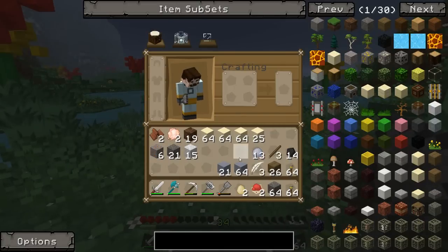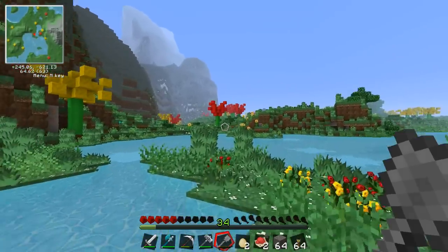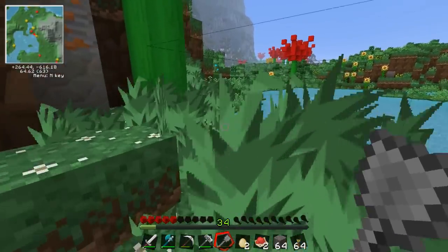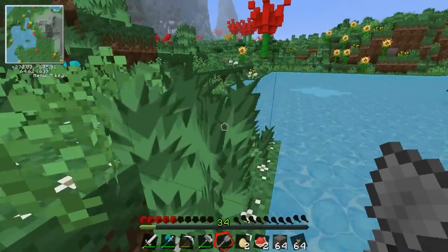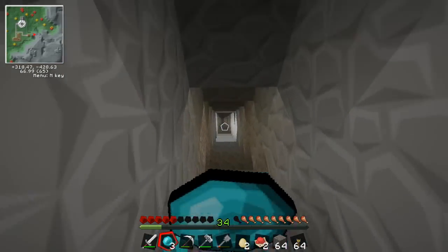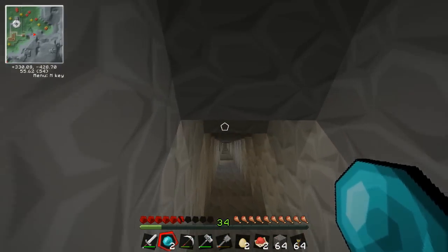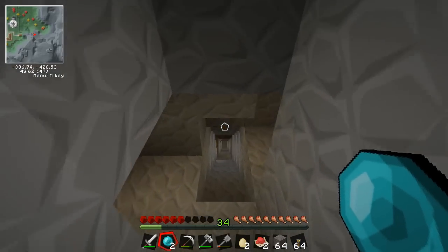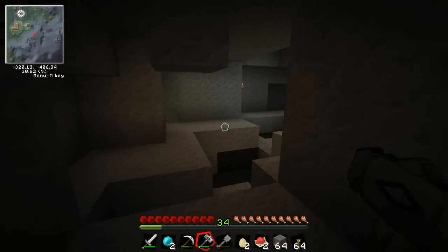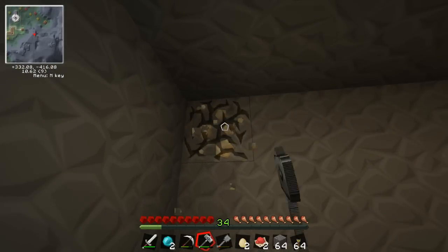Two down and one to go. I've got a whole bunch of clay - a stack and a half - and I've got four stacks of sand pretty much. Now I've got to get the gravel. The best place to find clay is underground, so I'm going to dig deep into my mine and see if I can collect some more gravel from being underground. There's no gravel down here though, so I'm going to go poking around the crag biome and see if I can find some gravel in there.